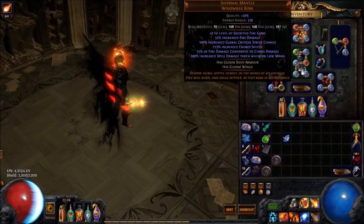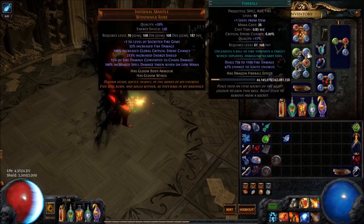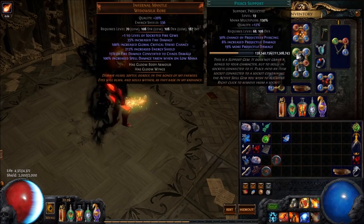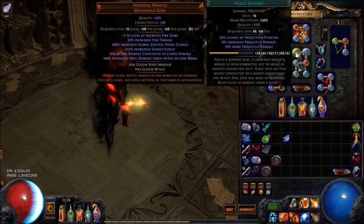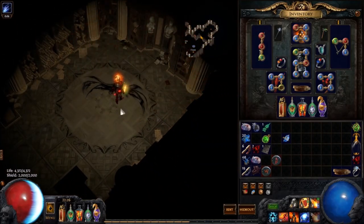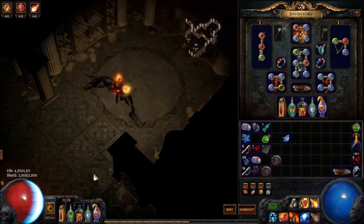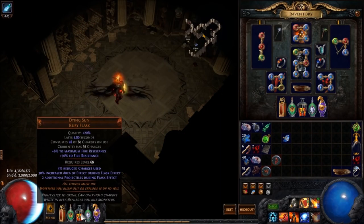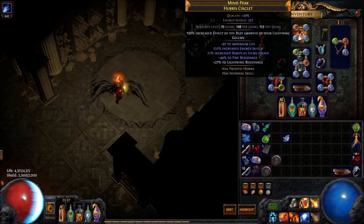Gear is very simple. We're looking at Infernal Mantle — that's where our 5-link for Fireball is set up: Fireball, Fire Pen, Control Destruction, Crit Damage, and Pierce. We're basically going for all kinds of single-target burn damage there. We've only got 50% chance to Pierce right now, so it sometimes pierces and will eventually explode. I'm running 3 projectiles when Dying Sun's up, so some of them pierce and some of them explode — makes for a decent effect. If you don't have a Dying Sun, just probably get rid of Pierce and use LMP. Not a problem.